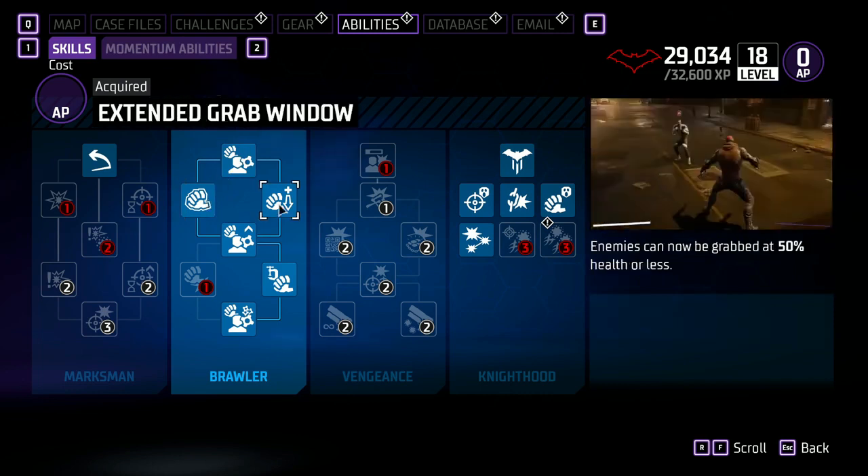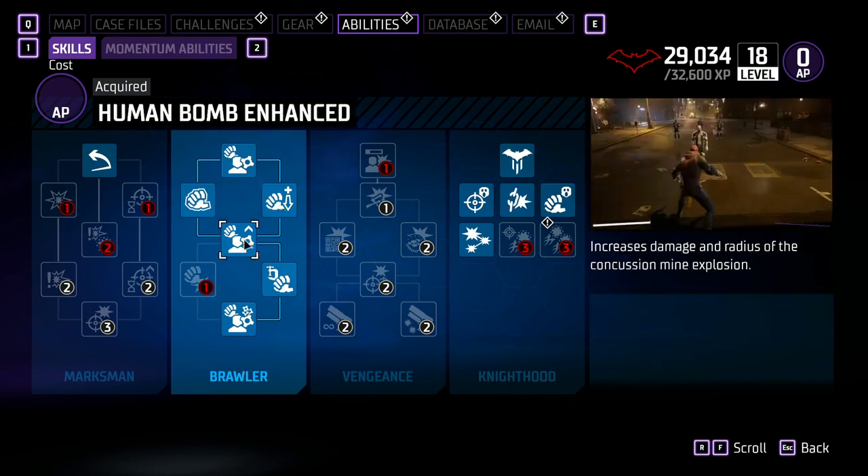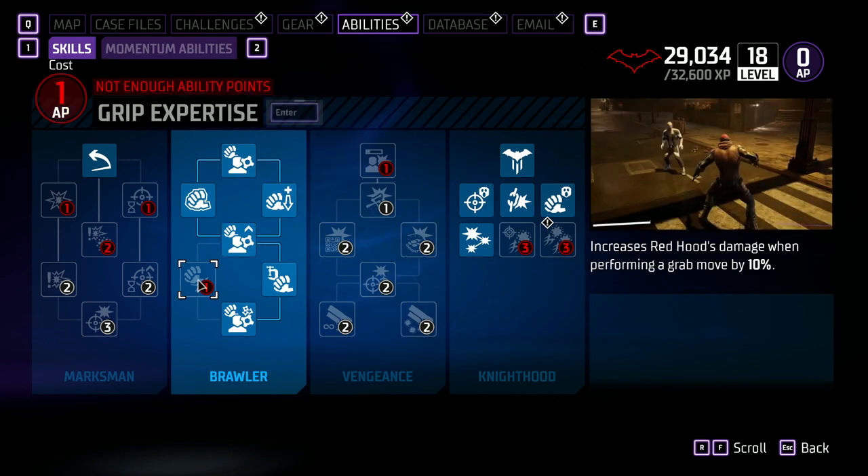Extended Grab Window allows enemies to be grabbed at 50% health or less. Human Bomb Enhanced increases the damage radius of the Concussion Mine explosion. Grip Expertise increases Red Hood's damage when performing a grab move by 10%.